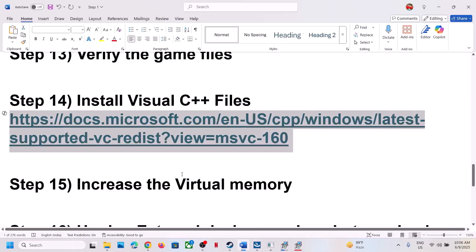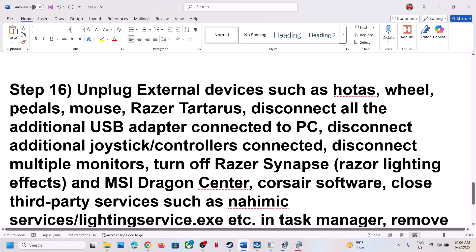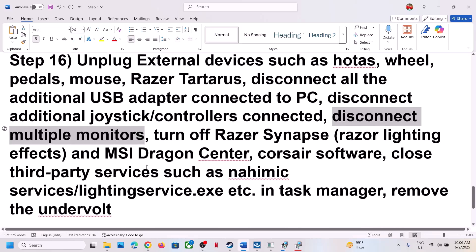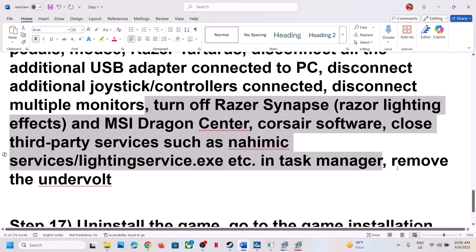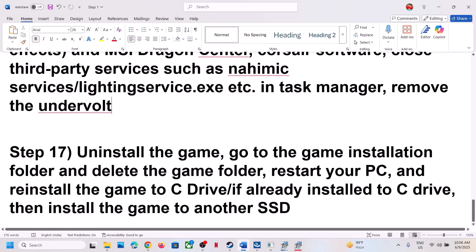The next step is to unplug all external devices from the computer. If you have a steering wheel, pedals, or any kind of USB adapter connected, disconnect it. Disconnect any extra controllers, and if you have multiple monitors, try launching the game on a single monitor. Close all third-party services or applications running in the background. If you have undervolted your computer, remove the undervolt and then launch the game.